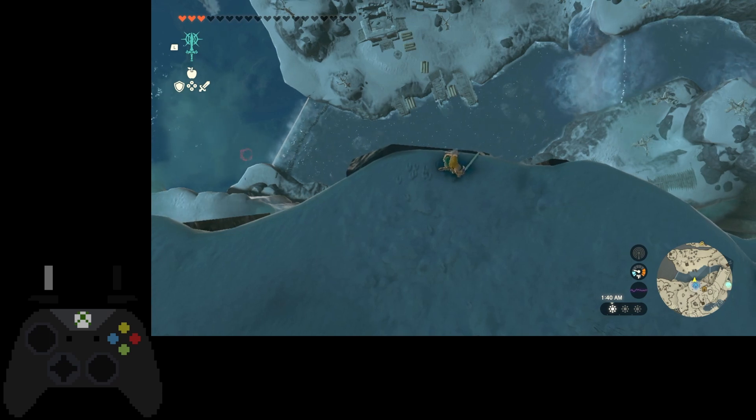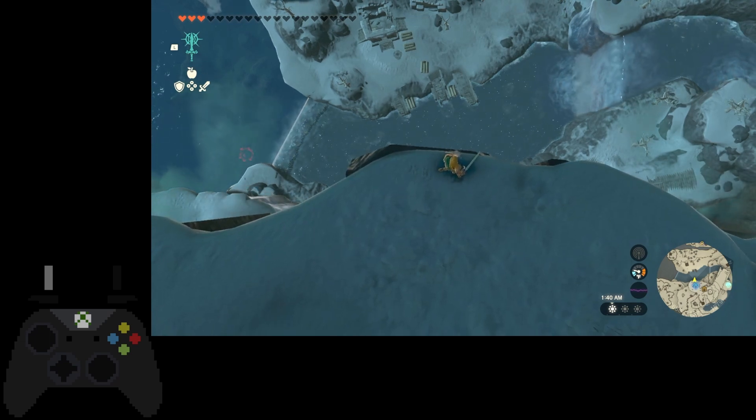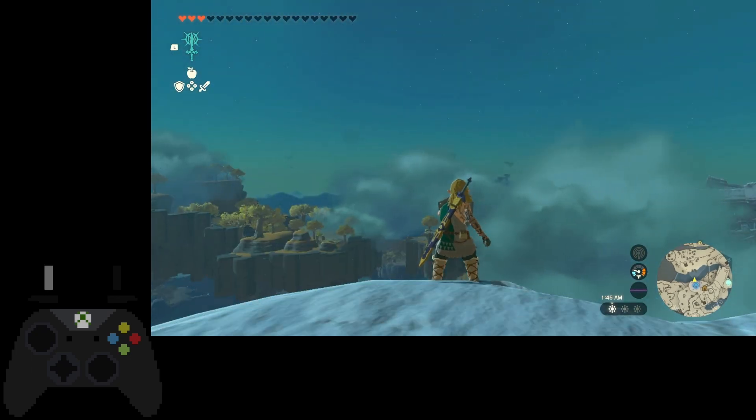I pull out my shield, but I make sure my sword is not out. If your sword is out, it'll mess up the whole trick. So make sure your sword is not out by pressing B, then hold ZL to put your shield out.